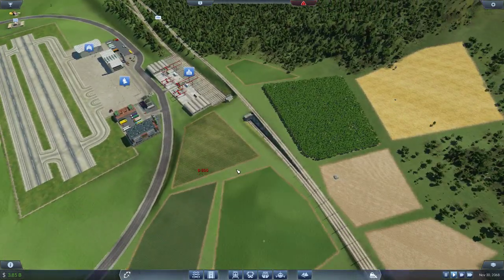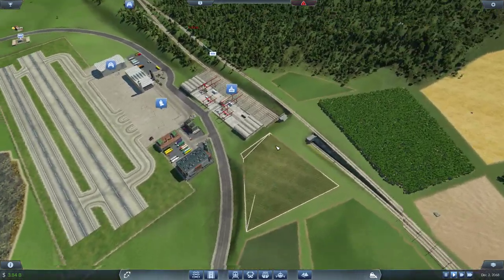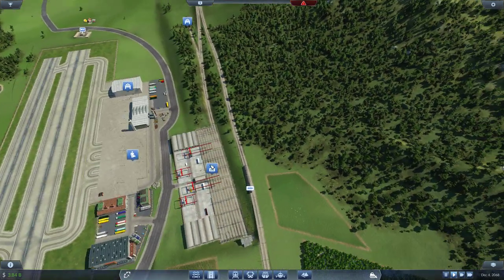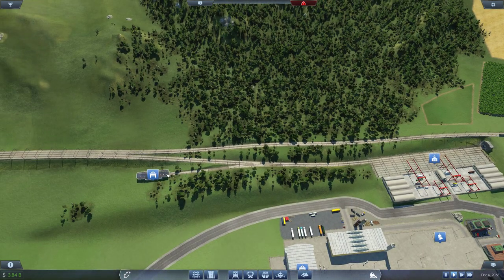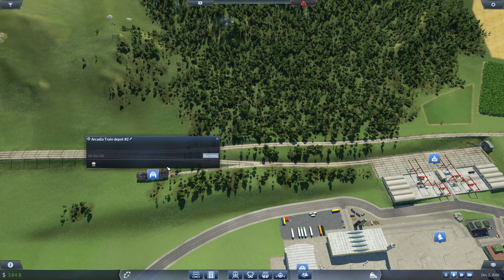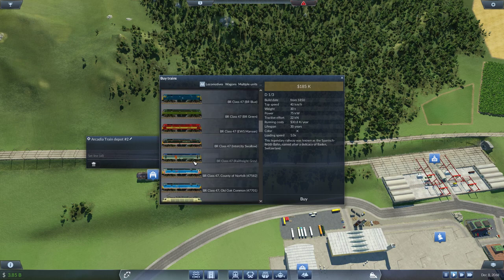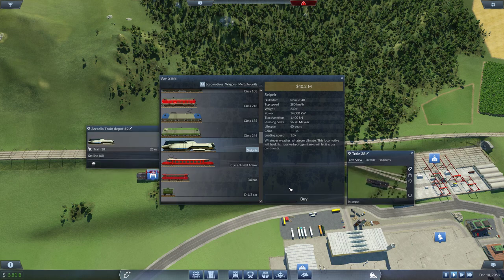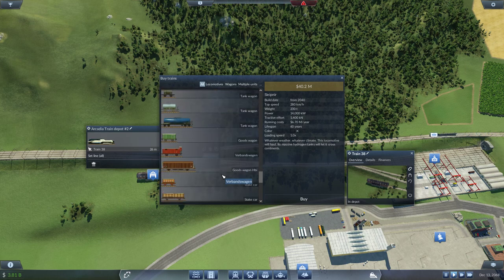Okay, I'm just gonna leave it. We're gonna focus on the gameplay. First things first, we need to put some trains on this to both the cities obviously. Let's see - buy trains. I'm gonna put in this train. I know that it's probably a bit too much, but I want to try and show you guys everything.